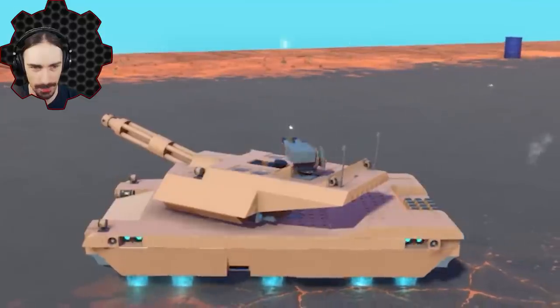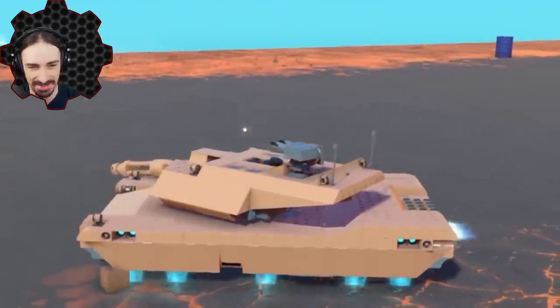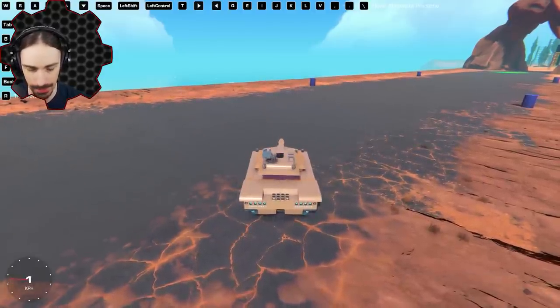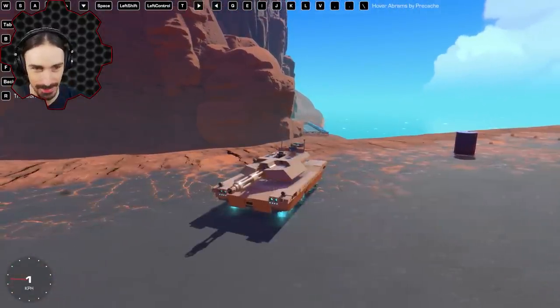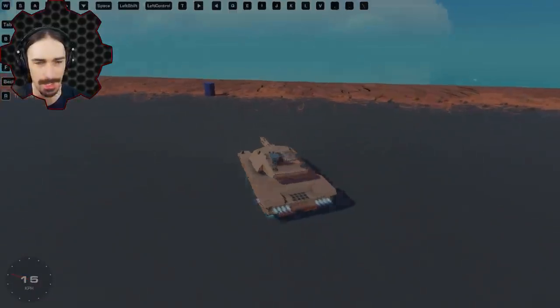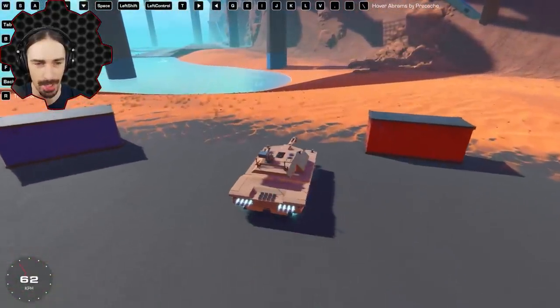And of course, fully functional machine gun as well. And can I shoot myself? There goes my turret. I can lift my seat up and down. I've got to see if I can get this tank on the water, because that's one of the main benefits of a hover vehicle over a ground vehicle in Trailmakers — you can drive on water.